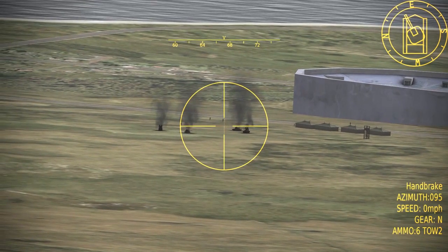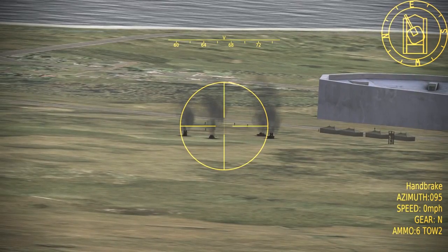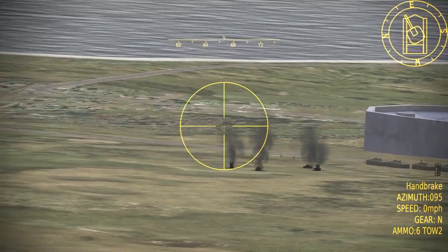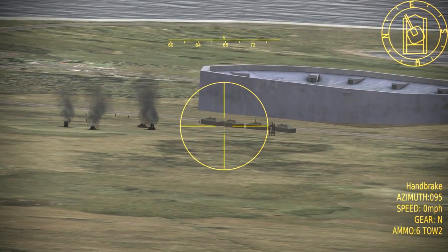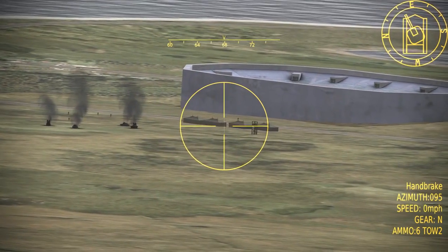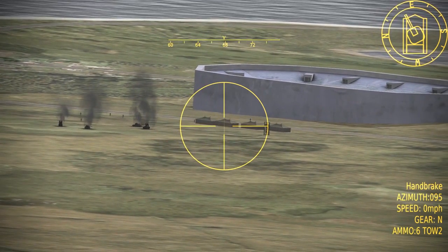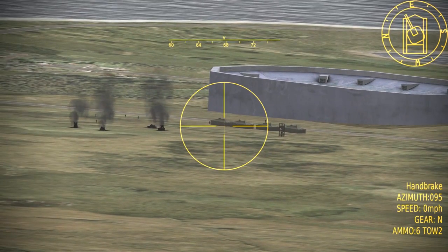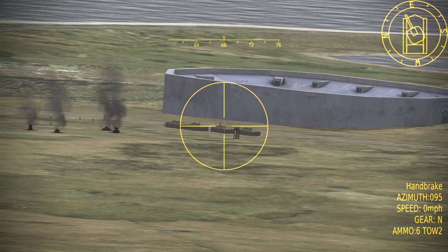Hammer One One, clear to engage. Theo One One, target destroyed — egress to the northeast and advise if you're available for a re-attack. Theo One One: affirmative. Roger that — circle back from your egress, fly back southwest direct to target, and put some guns down on the tanks near the burning vehicles. You don't always have to give them a Nine Line if they don't need it. Target: four tens along the road beside the stadium. You are clear to engage with restriction — attack heading 190 to 235.